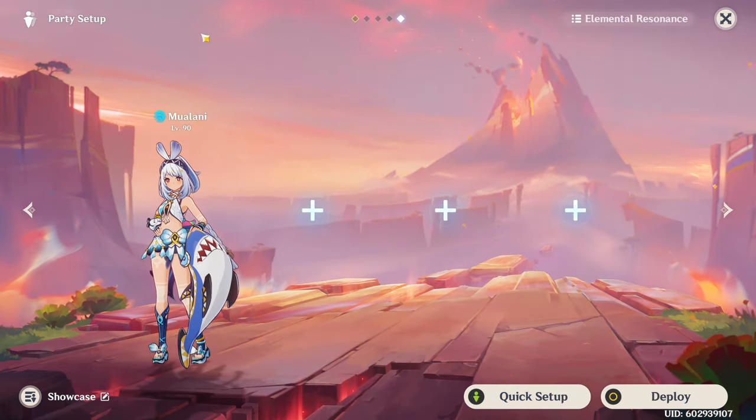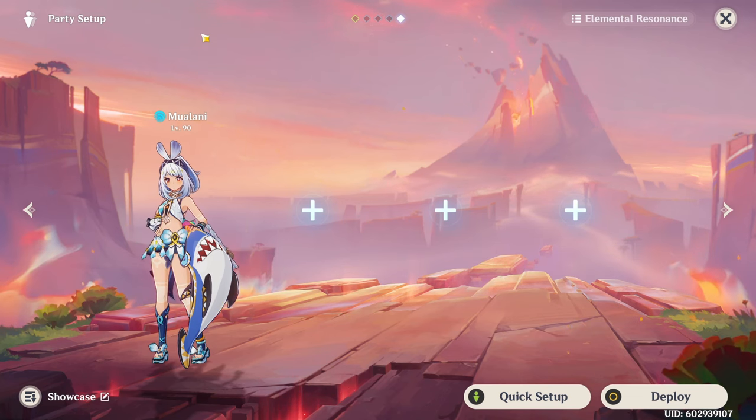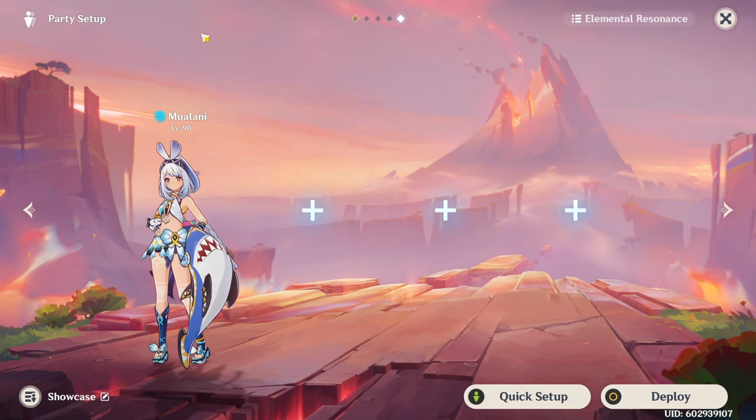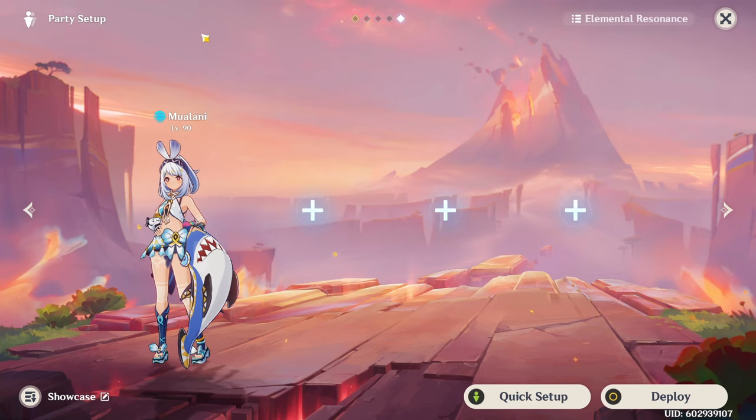In terms of team compositions, I think Mualani's role is very well defined. She is an on-field DPS, so you want to pair her with off-field sub-DPS characters and utility characters. I think this character is actually just designed around Vaporize. I tried Freeze — it's not super impressive because she is super slow in attacking and she hits like three or four times every rotation, so it makes so much more sense to just apply Pyro every time beforehand to literally double her damage. This unfortunately means she is a little bit one-dimensional in terms of teams.